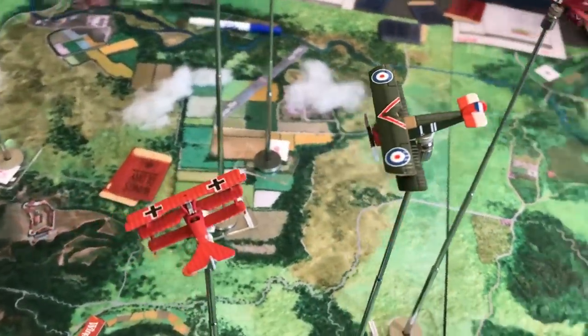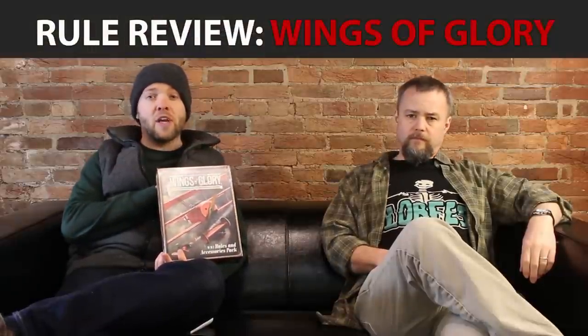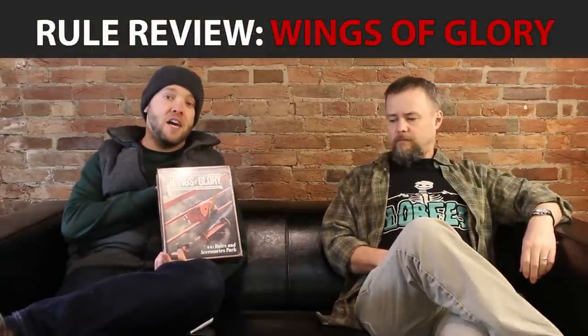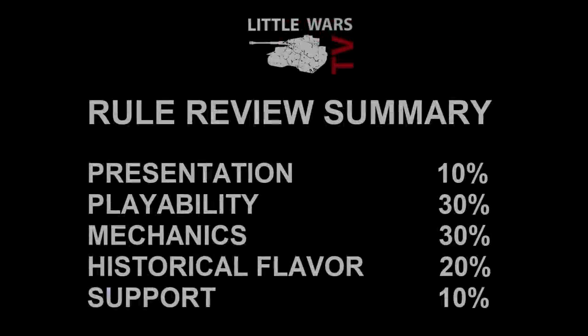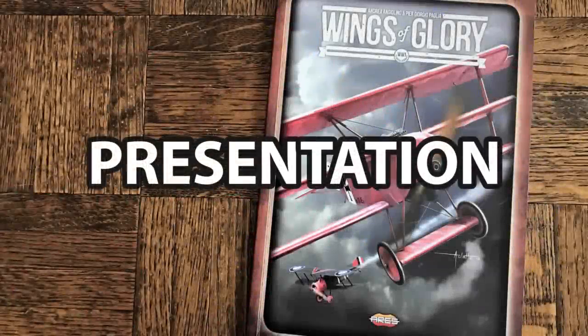Welcome back to Little Wars TV. Today I am joined by Chow, and if you saw our Season 2 finale, you watched us play a Red Baron World War I war game. Today we're going to be talking about the set of rules that we used for that game. This is Wings of Glory, published by Ares Games. Chow and I are going to give you our thoughts based on five different categories, which you can see on the screen right now. Let's get started with presentation.